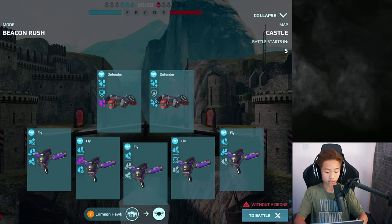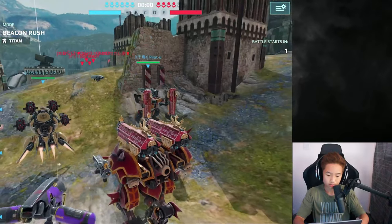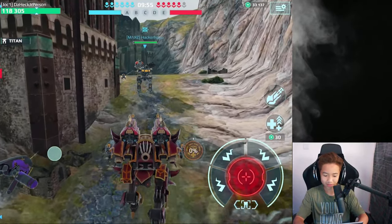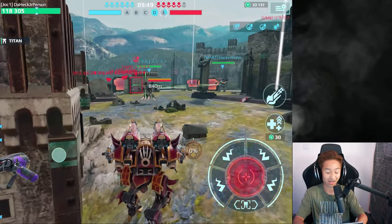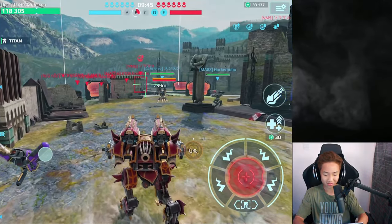I also custom did the Crimson Hawk. So we got the freezing effect and also the fire damage effect — how is that going to go? Because that is going to beat the hell out of people's arses.